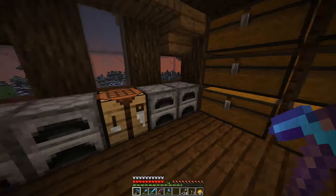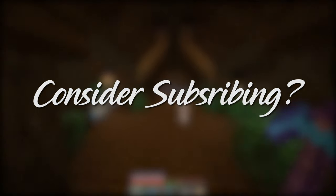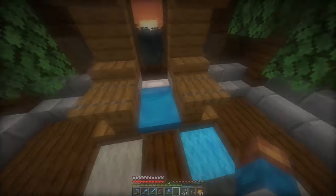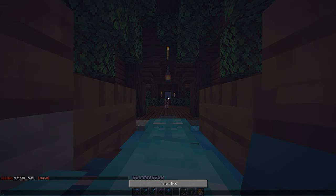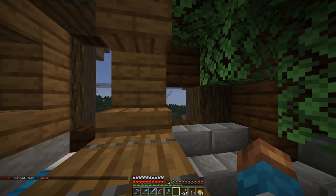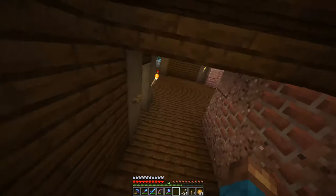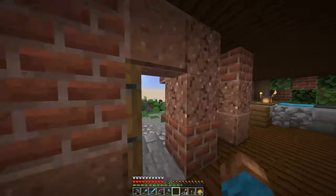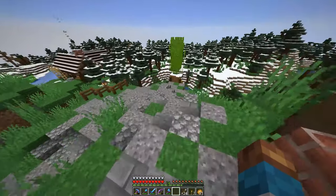I also changed the foliage and grass color — I just upped the green a little bit more. Since we mainly live in this biome and I love green grass, it was still a little too bland for me, so I gave it a little more of that foresty green look.